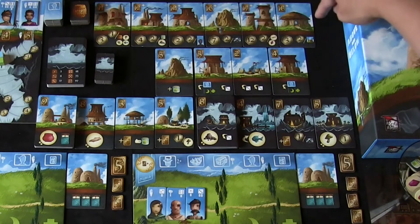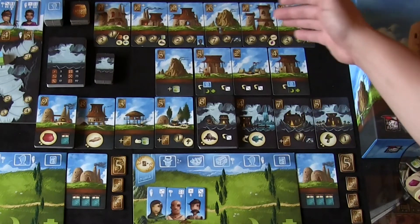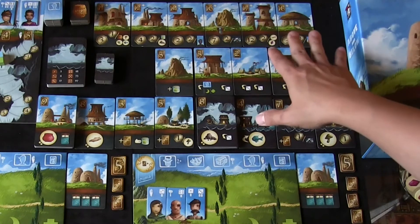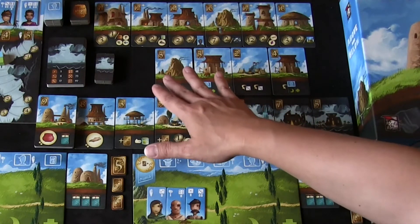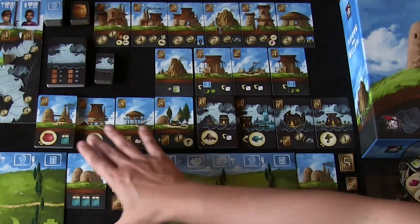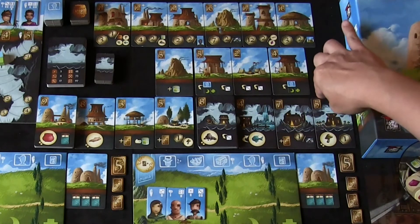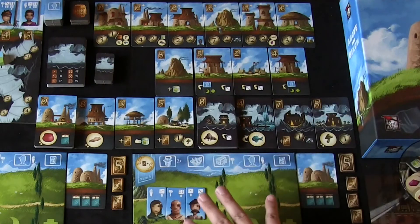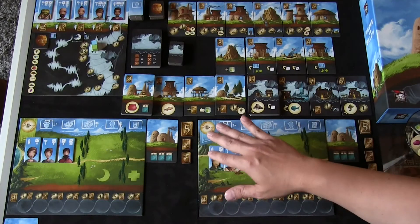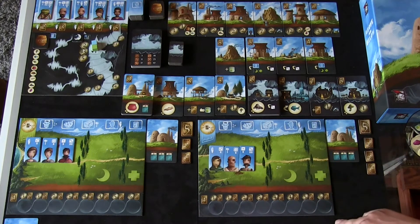Up here we have the star buildings — there are six of them in the game. They're your higher-end buildings that do a lot of end-game scoring. Here you have your key buildings. Of a deck of nine, you draw four random for the game, and these four are the only ones available — they won't get refreshed, so that'll change every game. Here we have your above-ground buildings, with four up. Every time somebody purchases one, you replace it with the next one on top of the deck. These are called outposts and can only be built in caves.